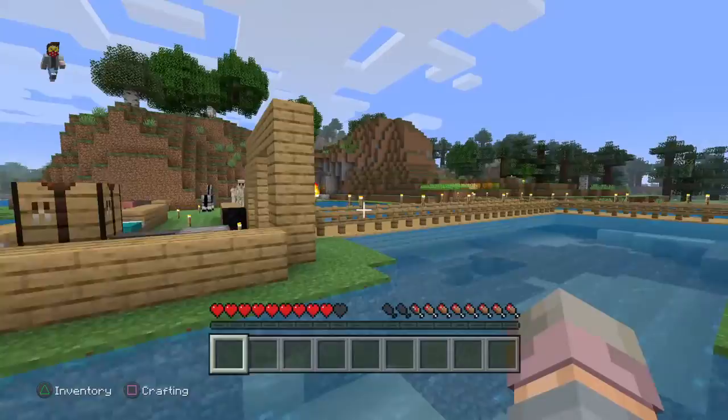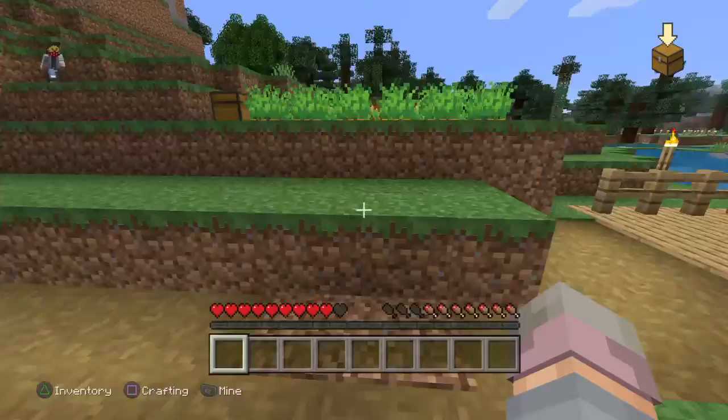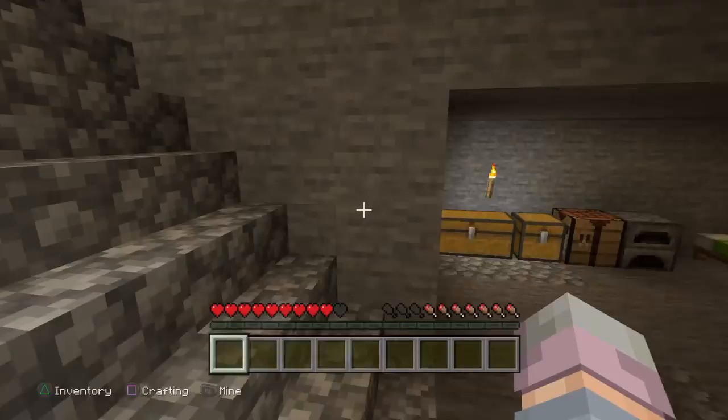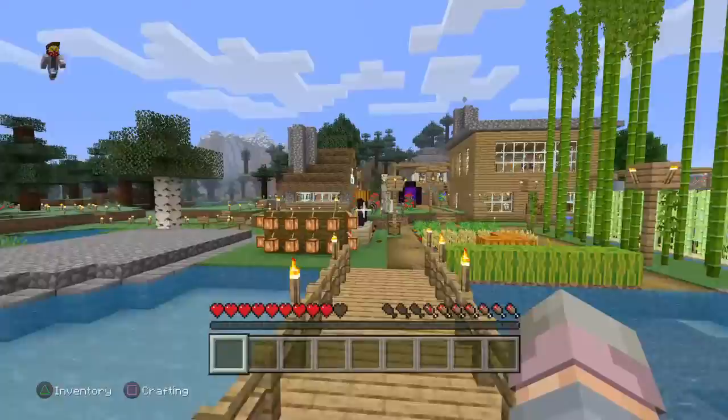Over here we have my friend's house which is still being built. We also have an iron golem and some llamas. Right here is another friend's crops and his house — and if you go in here, here's his house that's inside the cave. We're gonna go back here — this is a long bridge that leads to the other side.